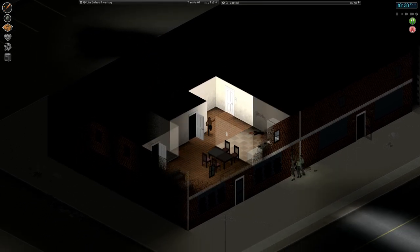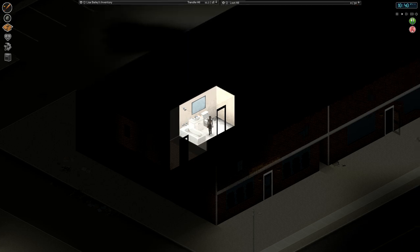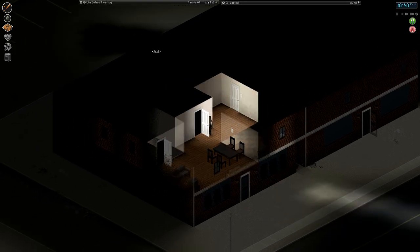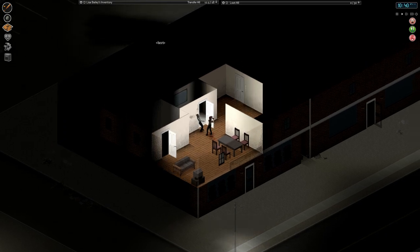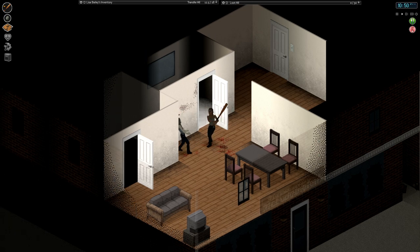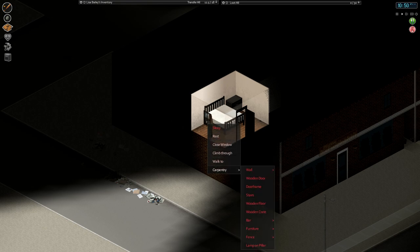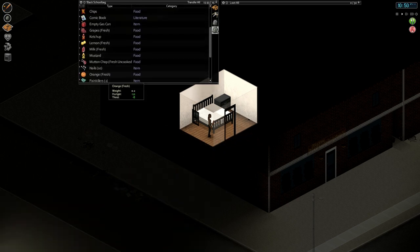We're going to try to make a sheet rope escape. There was a sheet in here — yes. I've got one sheet rope and I'm going to need two. I think they just broke the door. I need you to die. I've got zombies up on my grill — I gotta get out of here. Let's go out this window. I'm going to need a nail. Please tell me I have some nails — yes, I do. Add sheet rope.